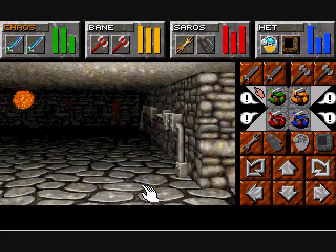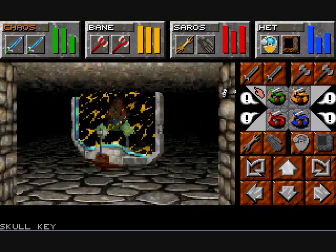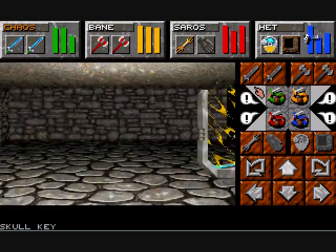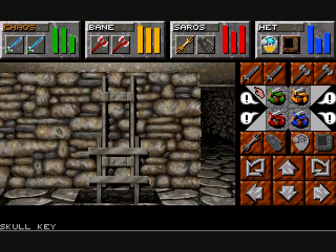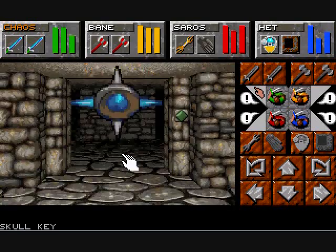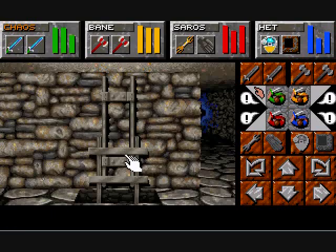But first, we're going to go and get the honest key back so we can get in this room a lot easier. We're going to need the skull key, and we're going to need to go back down here. While we're here, we're going to go and relight the furnace.